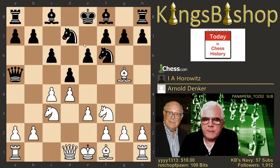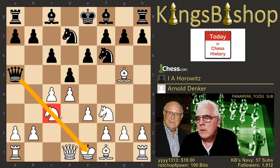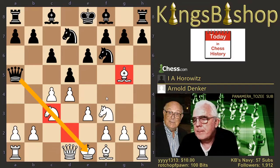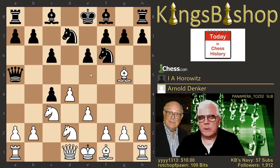The idea is that this pin is now broken, and Black applies a pin of his own, exploiting the fact that the White Queen's Bishop is no longer able to reach D2. So we really like this idea for Black. White answers with Knight D2, breaking the pin with his Knight. And when we see D takes C4, that is Akiba Rubenstein's variation.